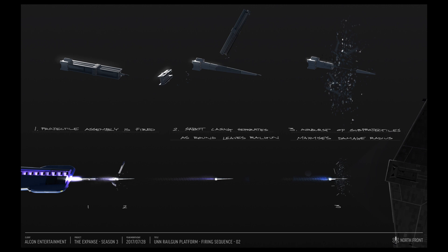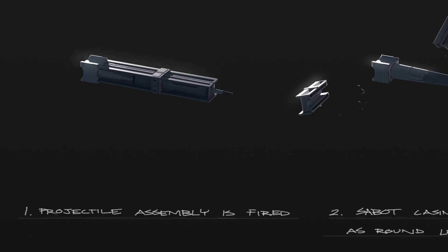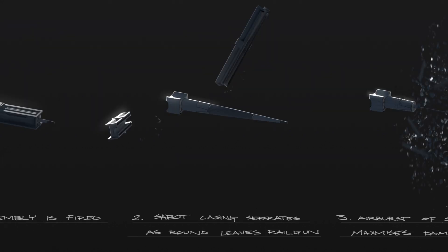It was made in Season 3 by Northfront and it shows the firing sequence from a UNN railgun platform. In Stage 1, the projectile assembly is fired. In Stage 2, the sabot casing separates as the round leaves the railgun. In Stage 3, an airburst of the sub-projectile maximizes the damage radius.